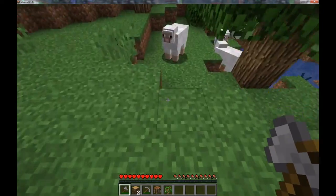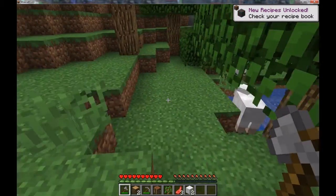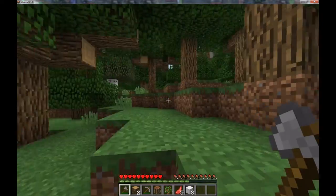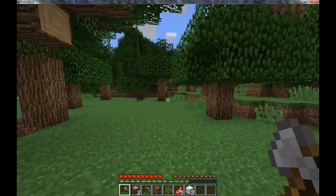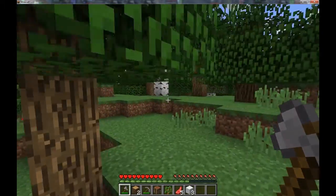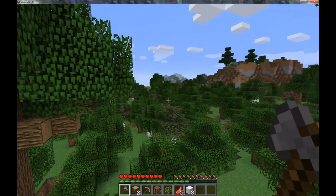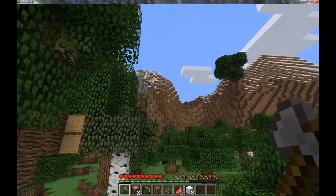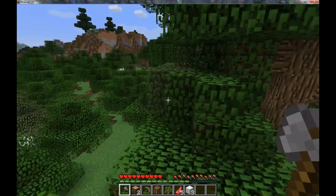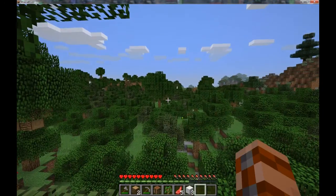Right now it's going to be a pretty standard first episode: punch a tree, mine some stone, get stone tools, go throw ourselves down a hole for a while, cave for a bit. Cheats is not on, so I'm not going to give myself the recipes — I'll just unlock them as needed. We've got an interesting start. I don't particularly care for starting at world spawn; it's just nice to be close by. I see a roofed forest off in the distance and a nice big mountainous area. We started in a forest, so we'll probably clear this area out and build our first home here.